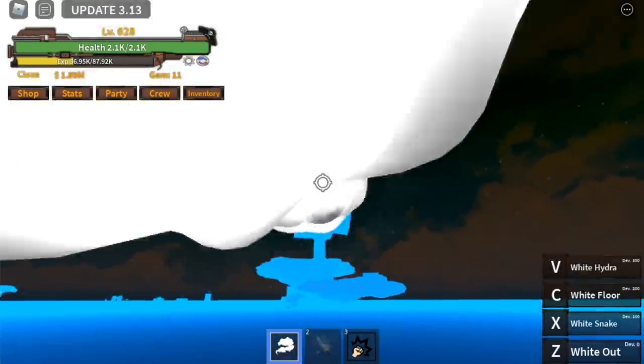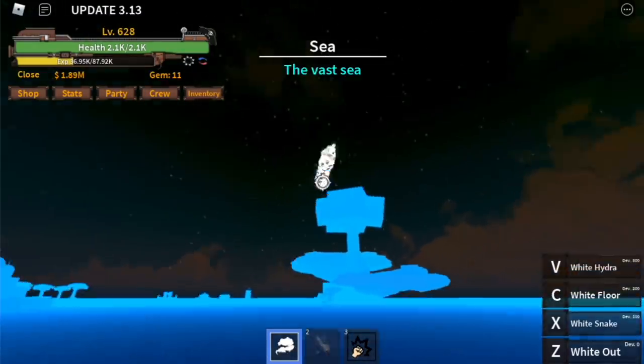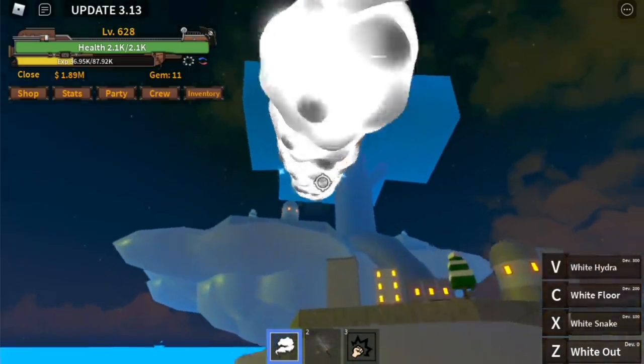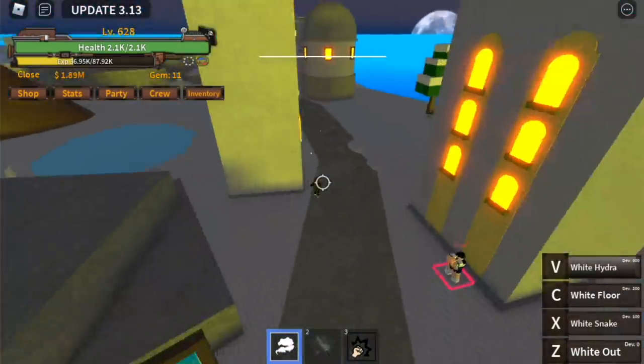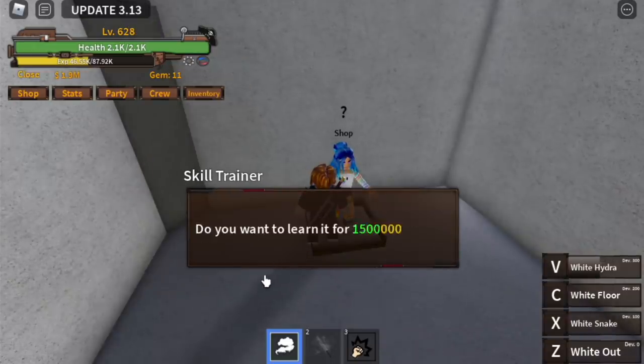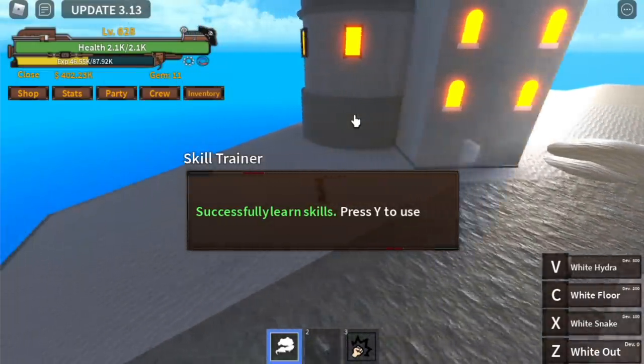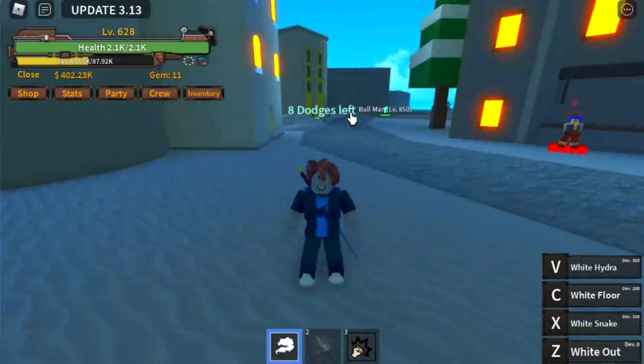After that, we will go to the Sky Island — not to level up, but to buy the Observation Haki. With that, you can dodge eight hits. It's located here — you're going to pay 1,500,000. There you go, eight dodges.